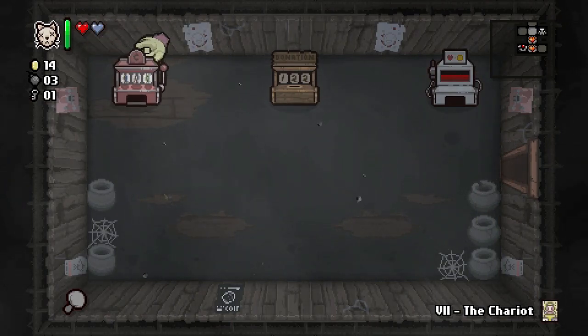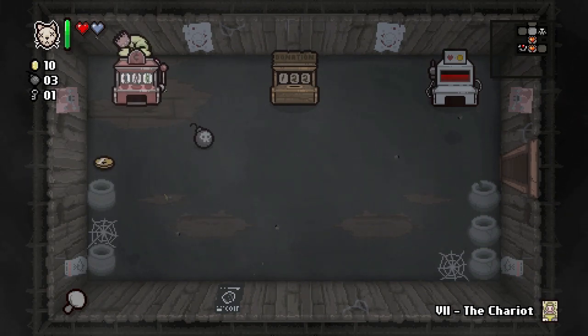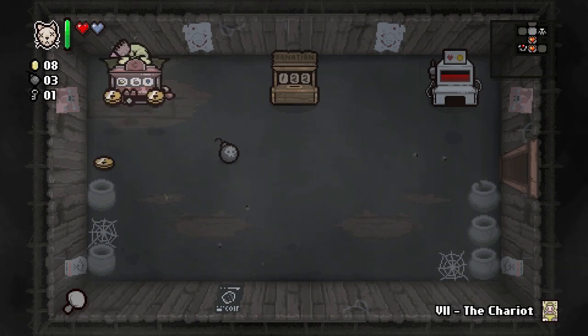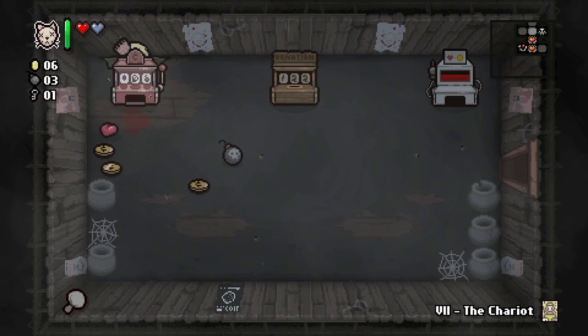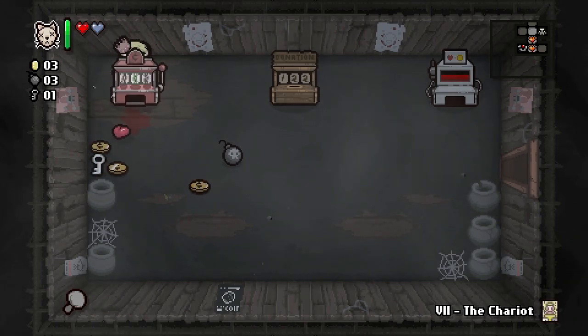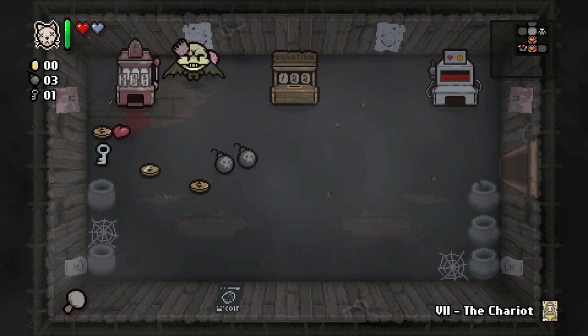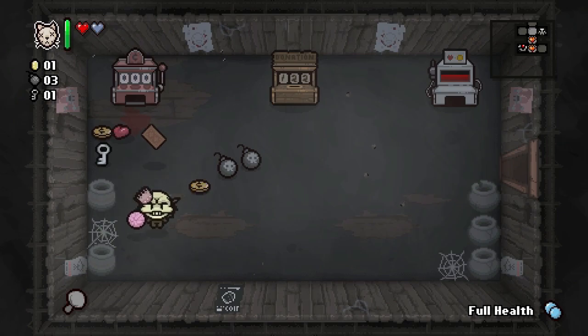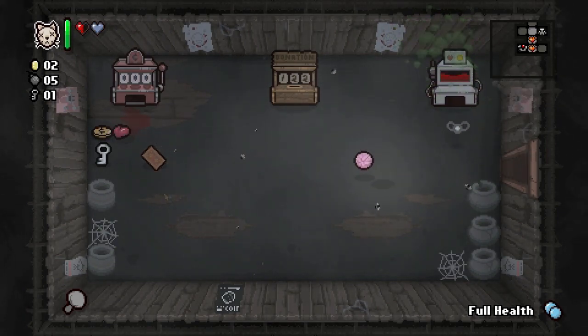Gambling machines — we're not going to get soul hearts out of this one, not usually, though it can happen. Bombs and keys and orbitals are what we want out of this machine. We can get a little bit of money using those parts and the blood bank. What's the pill? Full health! Let's take Touchy.